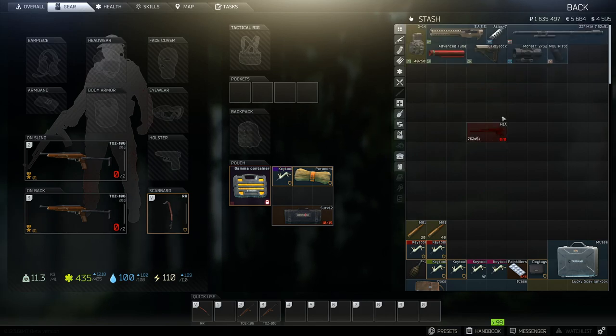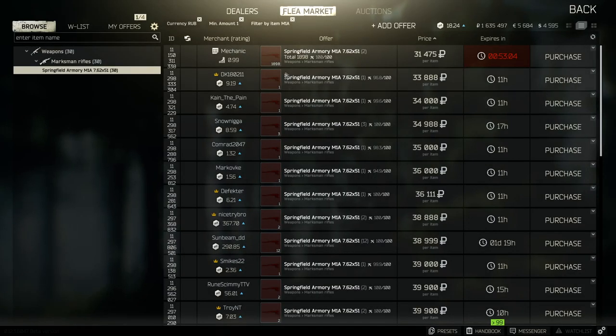So you can see it's not really got too many parts in it — it is a simple weapon. We have got this advanced tube, which is extremely expensive, and not really needed. There are much cheaper options for the advanced tube. Anyway, let's get started, and we will start with the advanced tube itself, after checking the price of the weapon first.